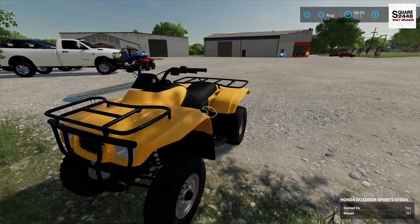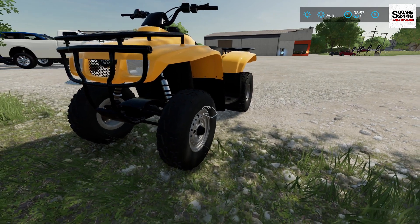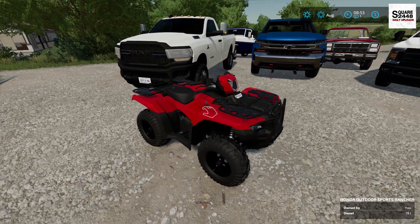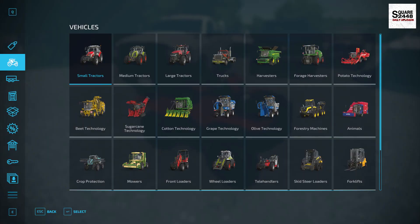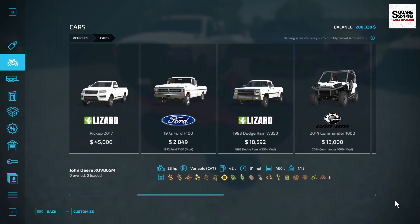I kind of like that the back tires are wider than the front — I think that gives it a pretty good look. The next quad is a Honda Rancher; this thing looks like it's in pretty new condition, a fairly recent model. We'll take a quick look at it in the store.